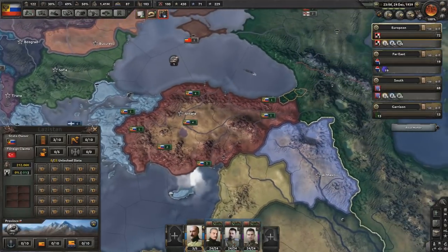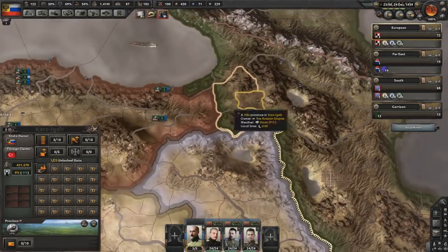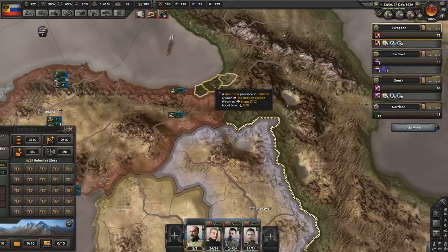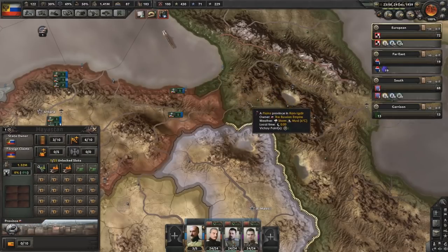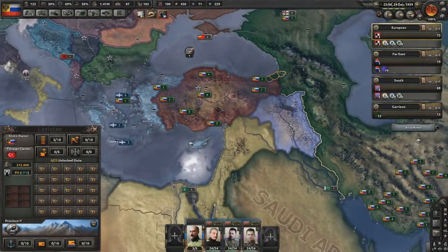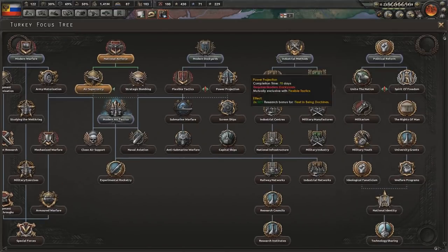We are able to keep on to Lazistan and Kars-Igdir. Strangely enough this area is not given over to a greater Armenia, at least not in their claims. So yes, we have a Turkey — I believe it is a generic nation with a generic focus tree. But it does mean they are going to get a lot of factories of one kind or the other.